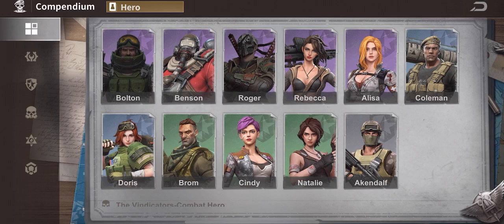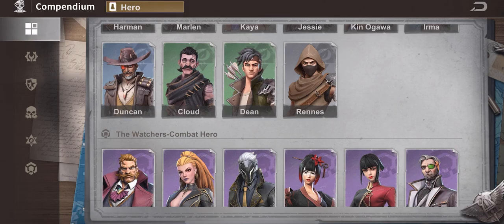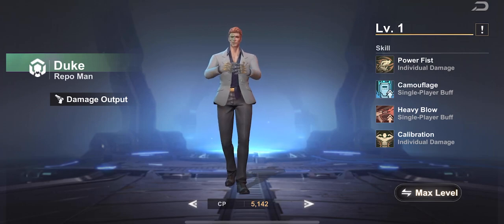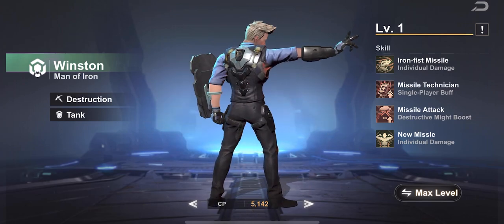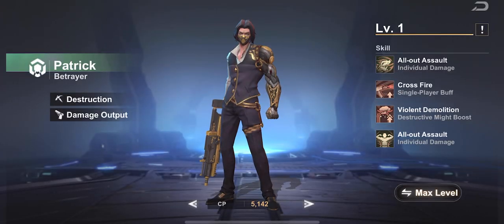The characters shown in green are the ones you'll get the most of, blue would be second most, and purple you don't want to use for leveling at all. So I used a lot of Cindy, Braum, Matthew, Ivan, and Cloud. I kept most of Dean because he's a gatherer. Cloud is just damage and there are better damage heroes. Duke is a good one to use. Winston has a destruction buff so you need him for a wall group — but you do get a lot of him. You also get a lot of Patrick.